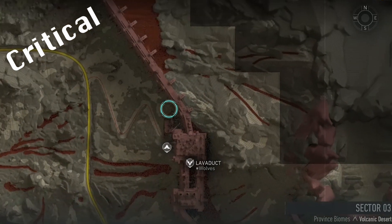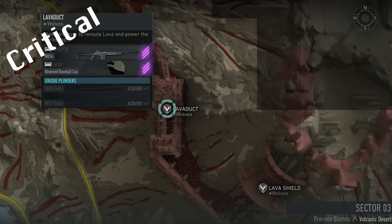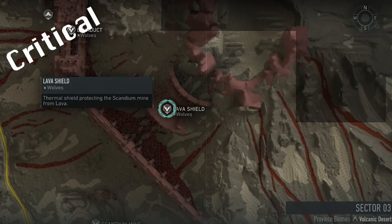For Cerberus, you'll need to press four nodes at Lava Duct, which, although technically locked, can be accessed a number of different ways, including team wiping to the wall to the left of Lava Duct's Western Gate. However you choose, once you press the four nodes at Lava Duct, you'll have access to Cerberus at the top of Lava Shield, where you can complete the Critical Raid.